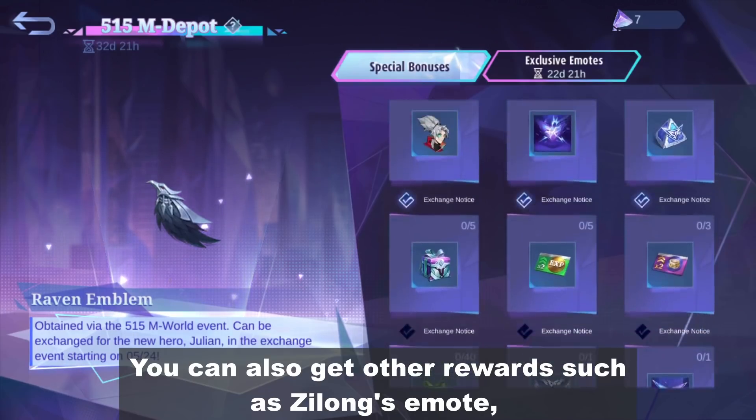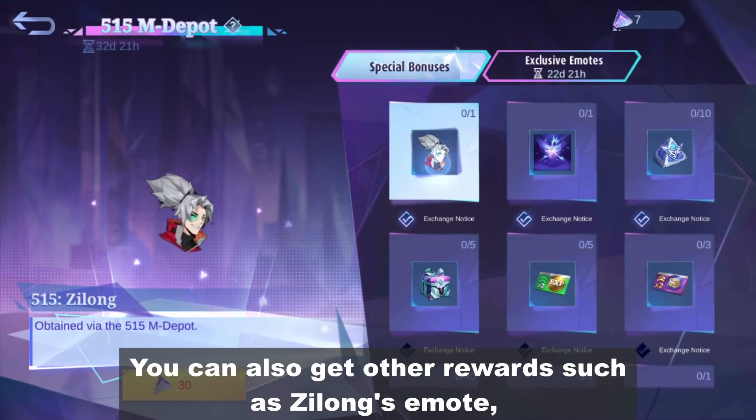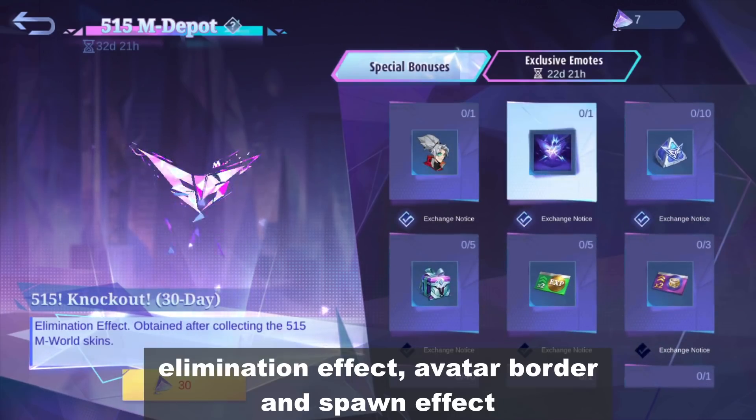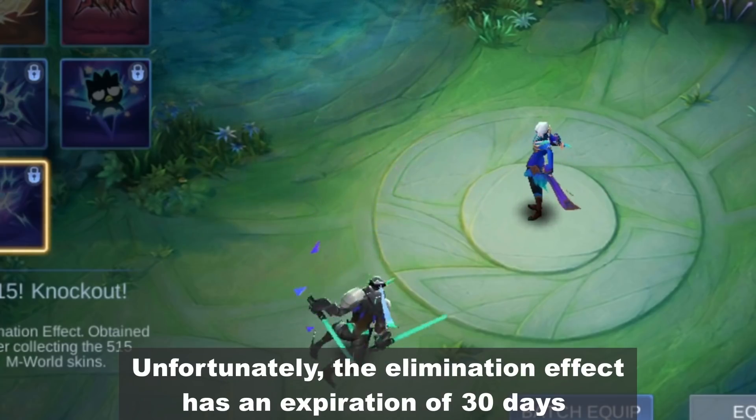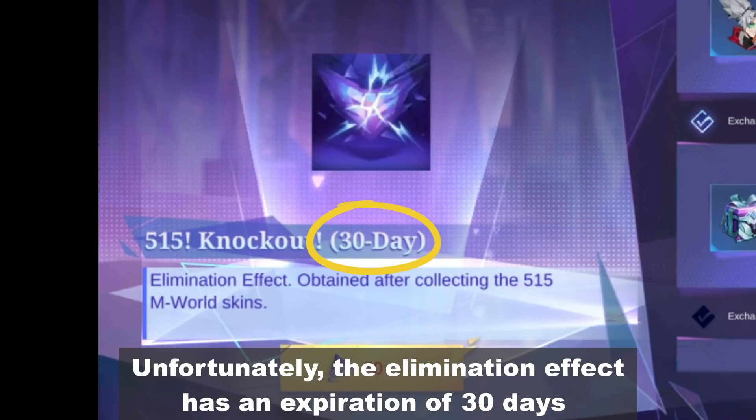But that's not all. You can also get other rewards such as Zilong's Emote, Elimination Effect, Avatar Border, and Spawn Effect. Unfortunately, the elimination effect has an expiration of 30 days.